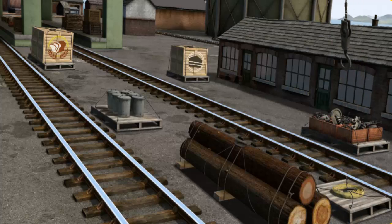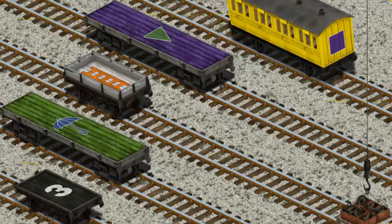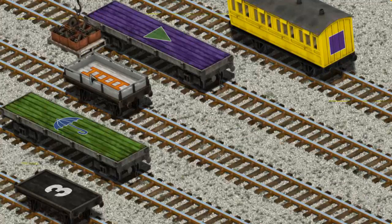You found them! Let's lift and load. Now the cargo must be loaded. Show Cranky where the white flatbed with the picture of an orange ladder is. You found it!